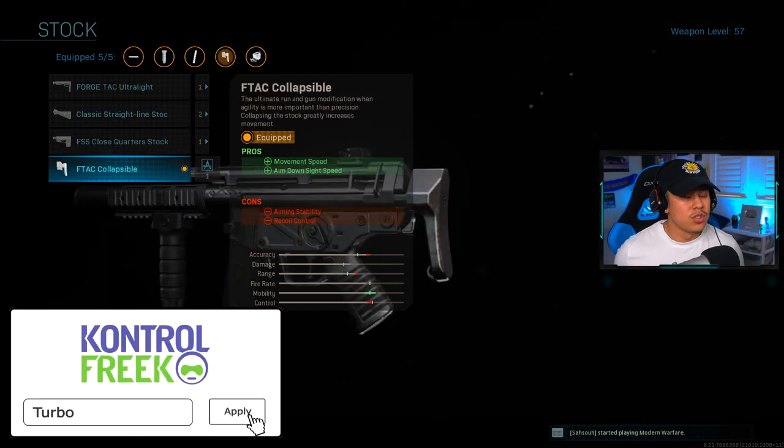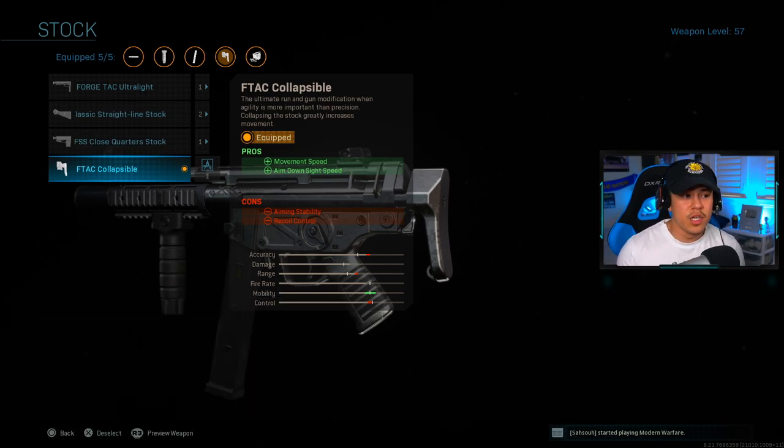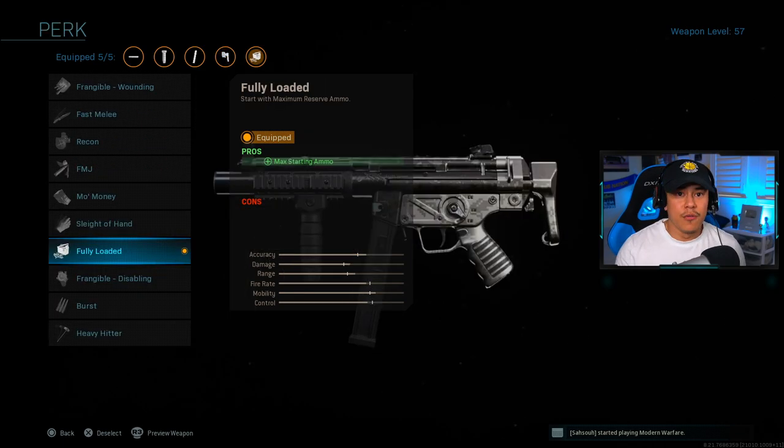For the stock we're going to be using the F-TAC Collapsible. This one helps with movement speed and aim down sights speed — it gives us a significant boost to both of these categories, and we're really going to need that if we're going to be playing aggressive.